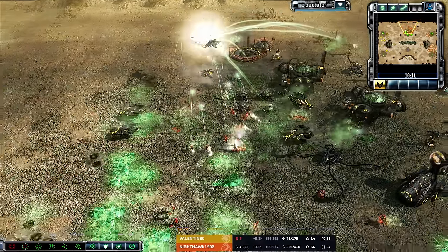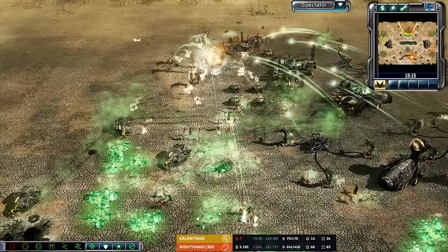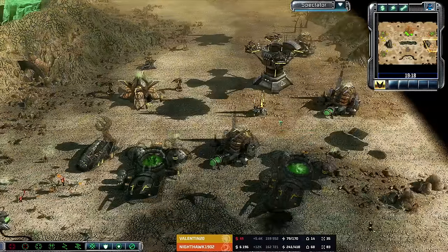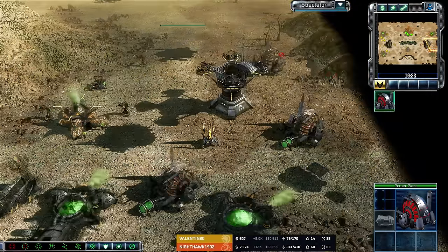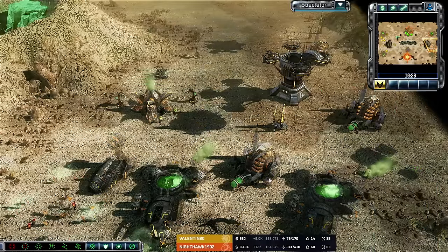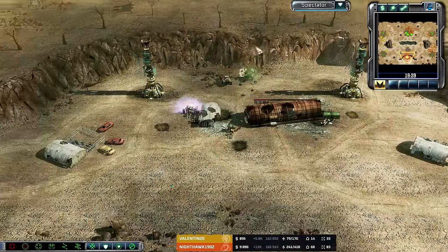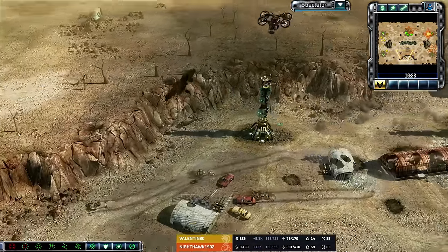This might be a situation where you just leave this base alone instead of committing more Hammerheads into the attack. You could try and hit the other base — there's at least fewer SAM sites, and then you can start popping these power plants one by one. He's GDI — he's got that scan. He can go for the scan. The Tib Spike got grabbed back by the GDI player but now it's being grabbed back by the Nod player.